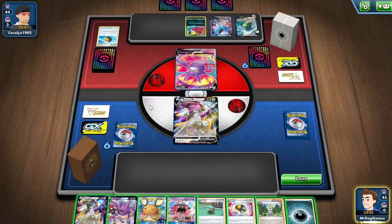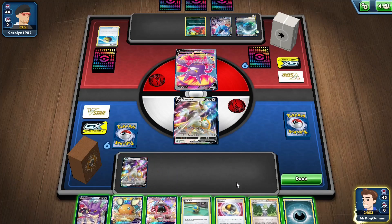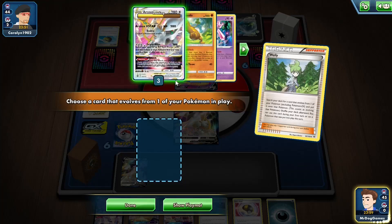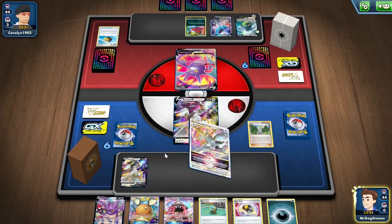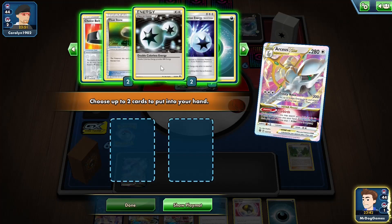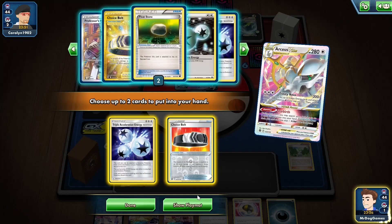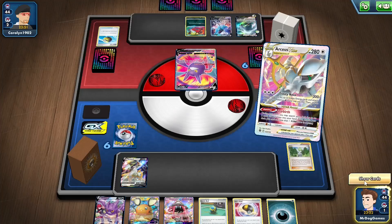So we're going second, which means we will be able to Wally into a V-Star. We'll bench this and use Wally. Then we'll Starbirth for Triple Acceleration Energy. Maybe a Choice Belt, so we can get a Guzma next turn and chain knockouts for another two prizes — that might be good.